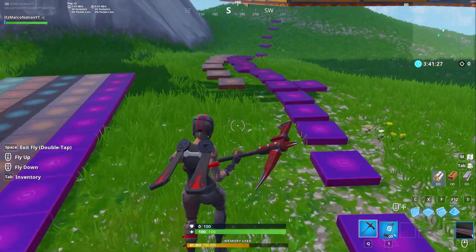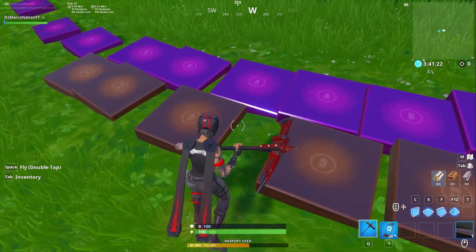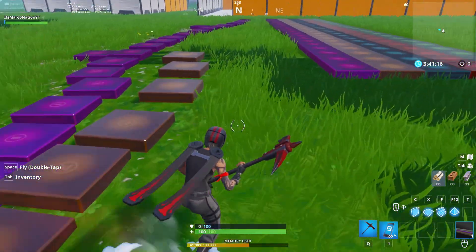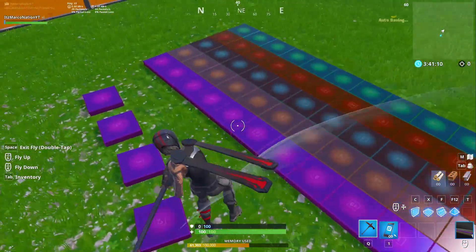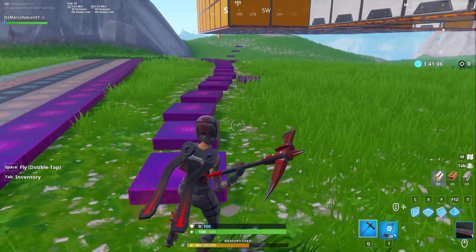Alright guys, here we have the finished product. Just make sure when you're actually doing this that the pieces aren't actually touching, because if they are you're going to have to step on both of them at the same time, which will be a little difficult if you don't have two players. I didn't fully complete it since this isn't a big project — it's just a tutorial — but you can use any of these that you want to make a cool beat.